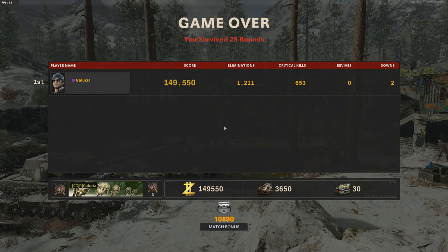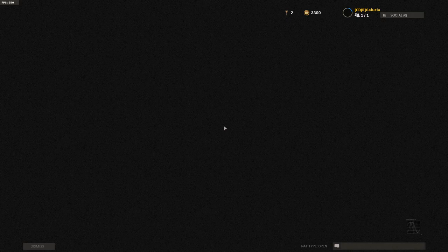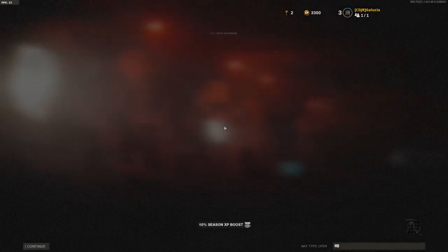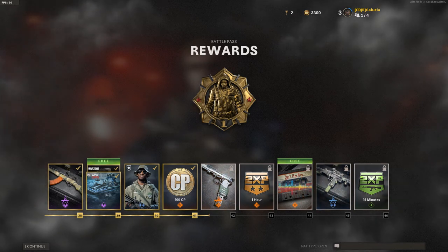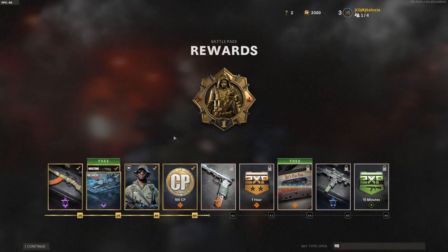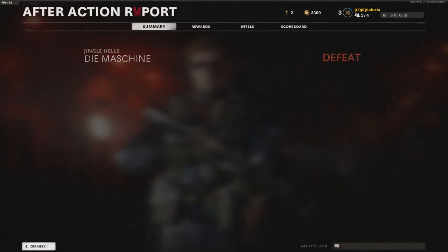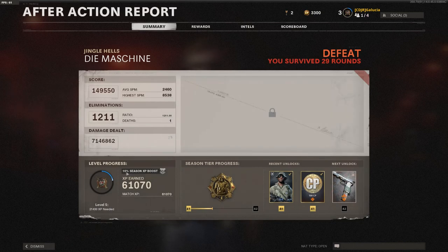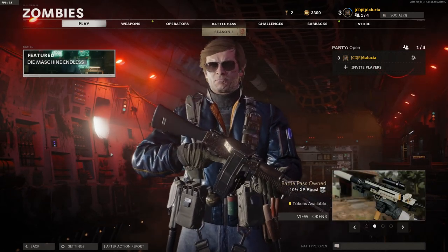I was actually thinking I might just do a round 30 exfil so I could try out the Mac-10, because I don't want to spend too much time — my goal was basically just to get the new weapons to level 10 on my first session to unlock some attachments. Not too salty about it. Round 30 isn't bad — that was maybe an hour of gameplay and I got one and a third tiers of progress on the battle pass, which is pretty good. I may not have to purchase season tier skips at all.